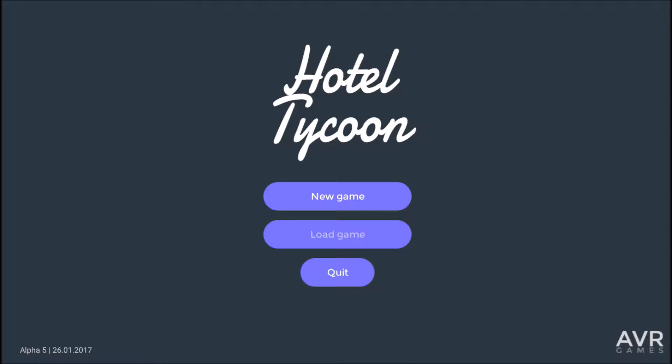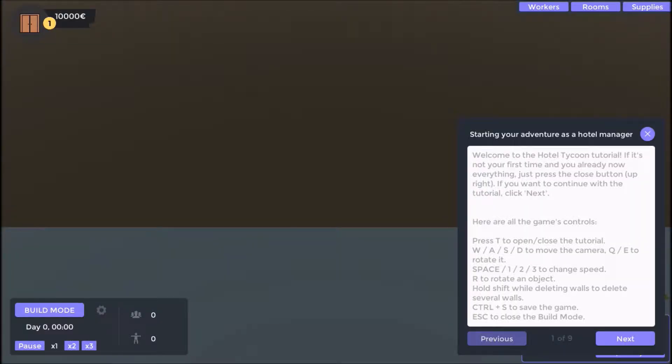That's if the start screen would even work. Okay, there it goes. Did I have to press enter for that? Starting your venture as a hotel manager. Welcome to Hotel Tycoon tutorial. If it's not your first time, you already know everything. All the game controls - WSAD to move camera, rotate Q and E, Space, 1, 2, 3 to change speed.